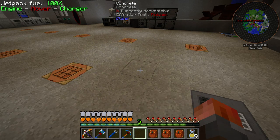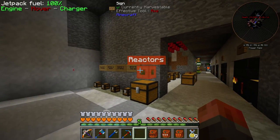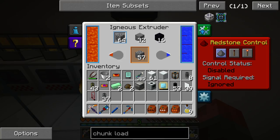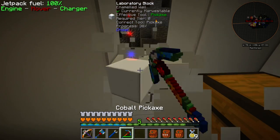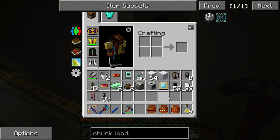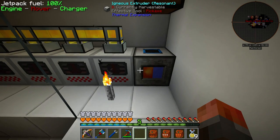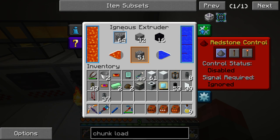Before I go on to auto-crafting, a couple of quick things from commenters. We can produce a resonant igneous extruder, and that was one of the reasons why I was waiting for those resonant machine frames. That's what you're going to need to make a resonant igneous extruder. I forgot to mention this — I've got the resonant igneous extruder here. Instead of putting multiple on, I started putting them down and thought, wait — I don't want to keep producing these.